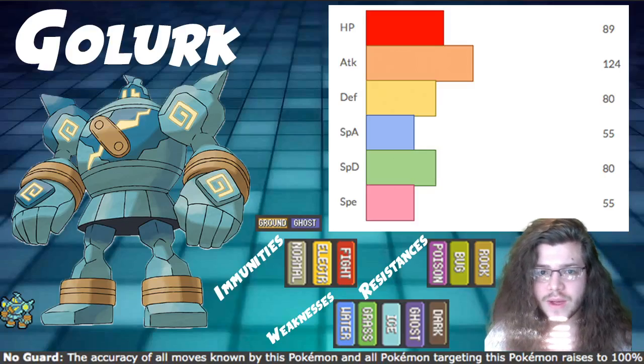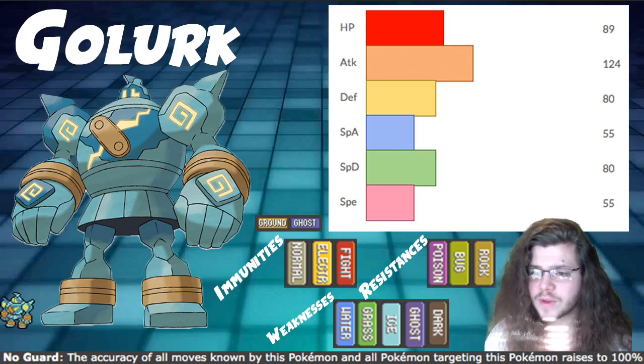What's up everybody, 9th Jim here back with another VGC 2020 Pokemon Sword and Shield competitive video. Today we're talking about Golurk. This Pokemon's pretty cool — ground/ghost typing, pretty solid typing. It has a lot of weaknesses, but a good bit of resistances and immunities.